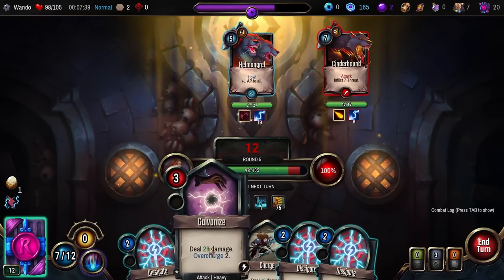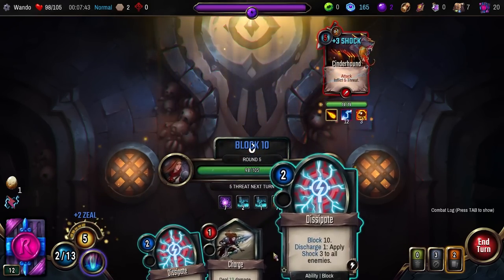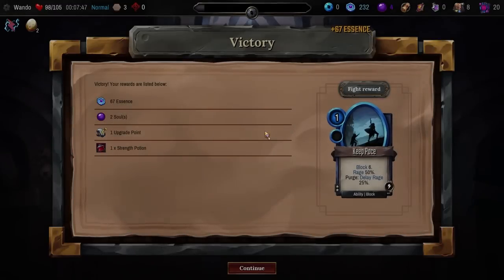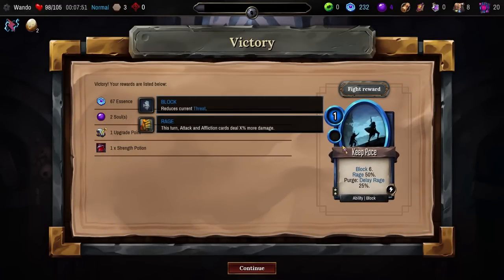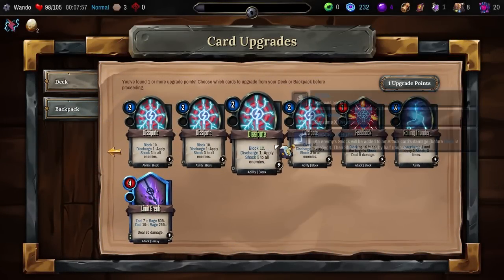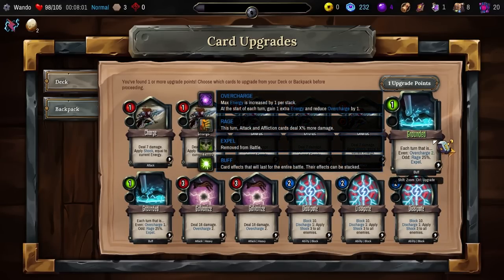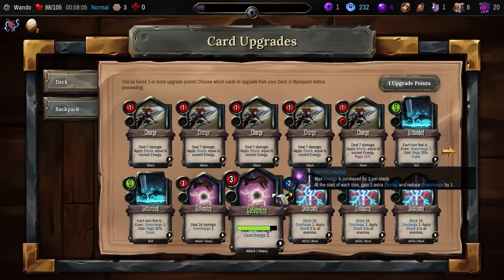I apparently drew all of my Dissipates, which is a big whoops. Let's just do another one, then burn the rest — because I'm overcharged to the nines, so we mostly want to just kind of chill. Oh right, I'm using the Rhapsody card pack. Do we just smack him? Yeah. We take no damage — didn't get a perfect shot, but that's fine. Rage, Purge, Delay Rage 25%. We do get an upgrade point. So what do we upgrade? I really like upgrading the Groundeds, but let's Galvanize — that's a bunch of extra damage.